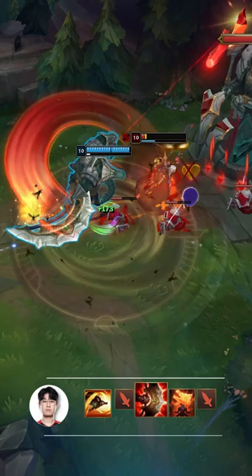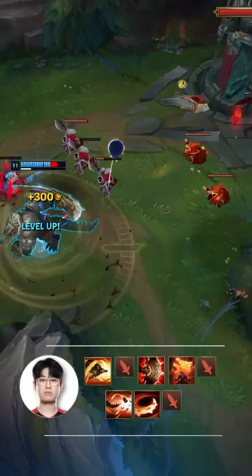This frees him up to land another auto attack, the second part of his E, and an empowered Q. Just one more auto and ignite secures the kill on a target with 2000 HP in an instant. So you can see why animation cancelling is so powerful on Renekton.